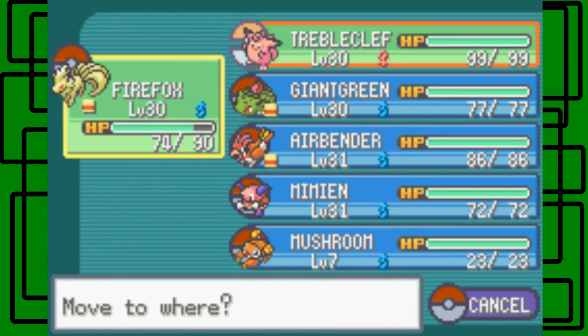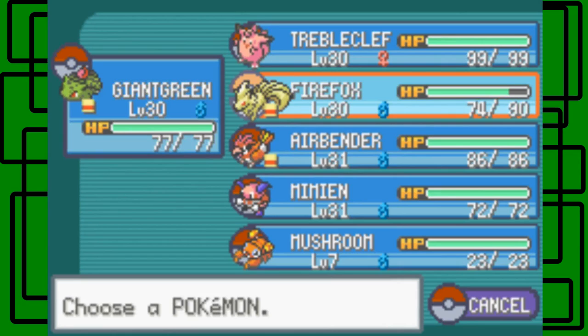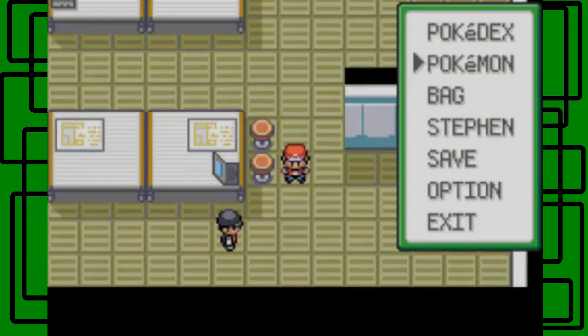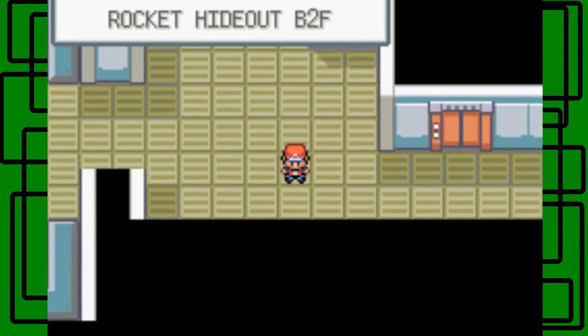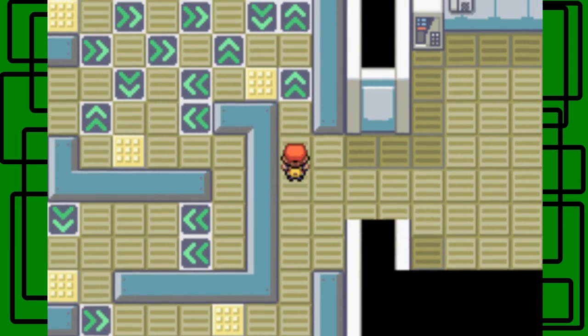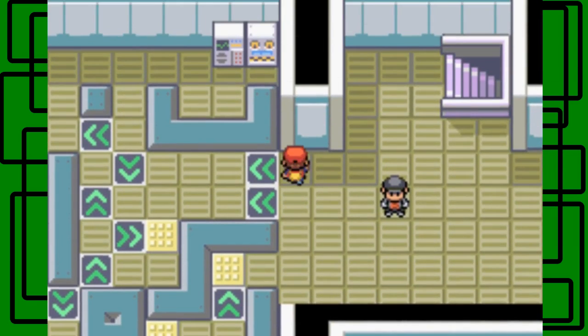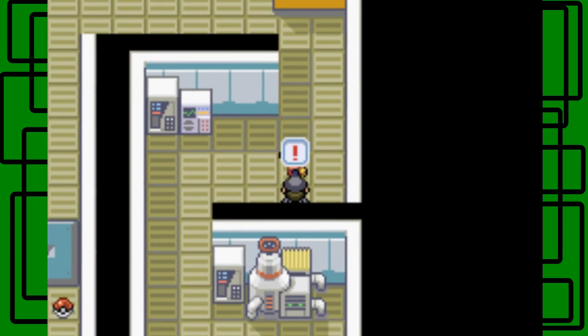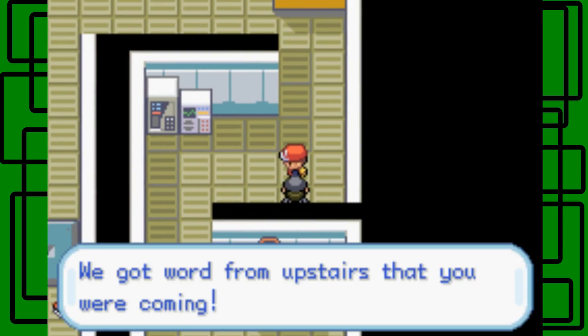Let's see who to put at the front. I think I'll put Giant Green at the front — actually Firefox can stay in front. Three of my Pokemon are level 30 and two of my Pokemon on my final team are level 31. We actually have to go look for the Lift Key now — I know where it is though. Just go down here again to another lower level, B3 floor — Basement 3rd floor, I think that's what the B stands for.